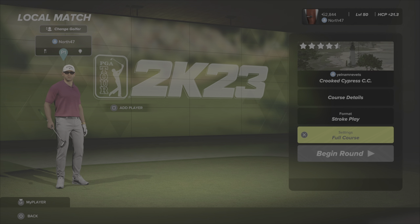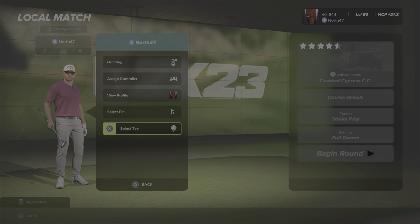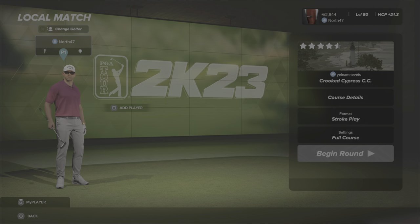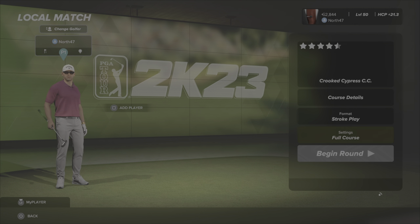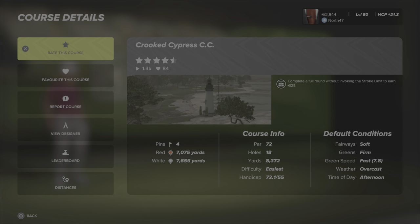We're going to do the usual — keep everything on default. We're playing from pin set one as always, and from the white tees which are 7,655 yards. Course details: soft fairways, firm greens, and fast green speed — around the 150-160 mark. Weather's overcast and time of day is afternoon.